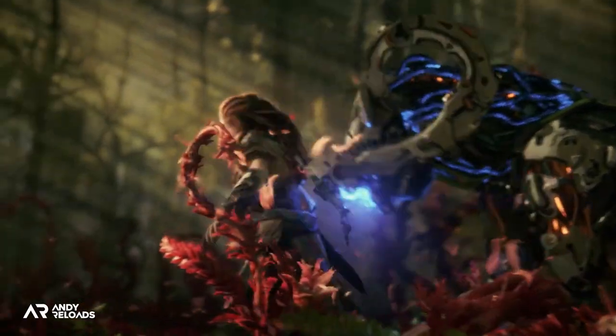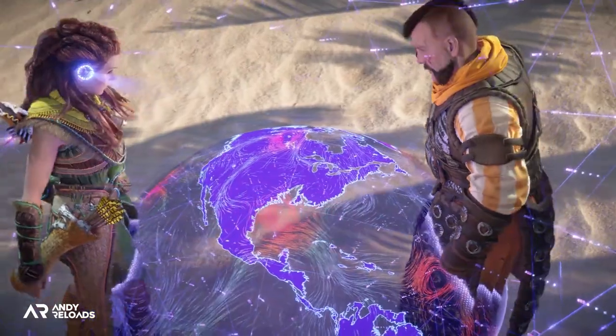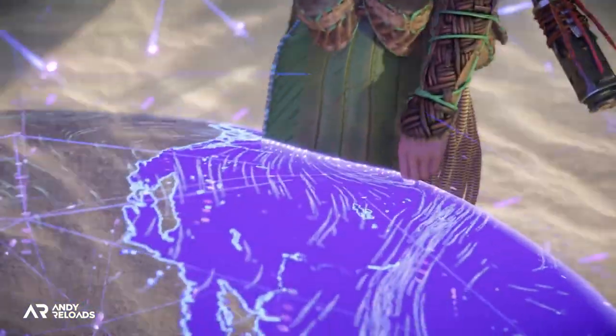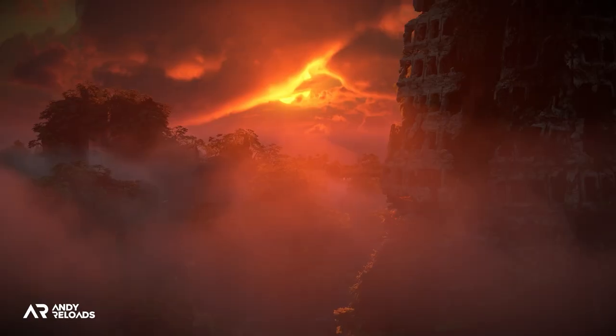There's a lot more to do than just stopping the red blight. The Forbidden West frontier is based on the geographical area extending from modern-day Utah in the USA all the way to the Pacific Ocean — approximately 700 miles, roughly the size of the UK. Game director Matisse de Jong confirmed that the map is a little bigger than Zero Dawn, with increased density and more content to ensure there's a lot more for the player across the map.